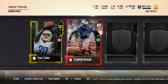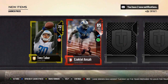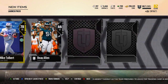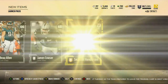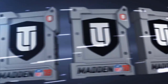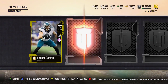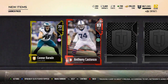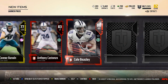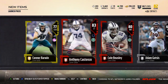Cold elite there — oh nice, a nice Ezekiel Ansah, an 85 overall elite. I think that's the best elite pull I've had. That's good — probably going for 20k or something around there. Oh there we go, Anthony Costanza, I'll take it. Another elite — Cole Beasley, kind of a cheaper elite, but I'll still take it.